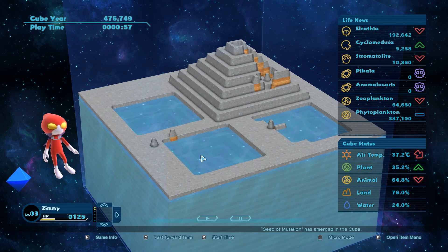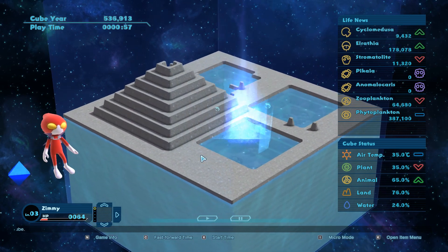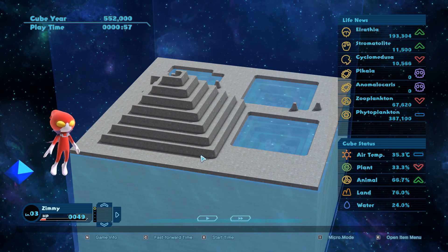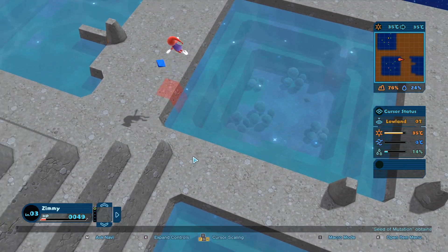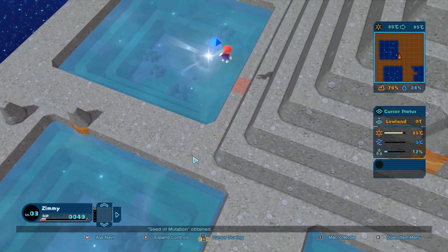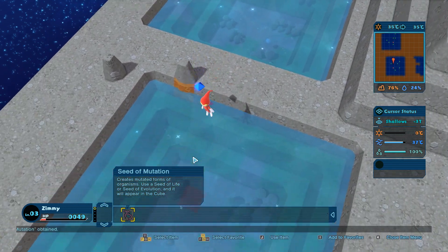Another seed of mutation for Cyclomedusa. My HP is almost gone. There's a yellow thing up top - another item. We can use it on this guy here. See the mutation - and then hope that will do the thing it needs to do.